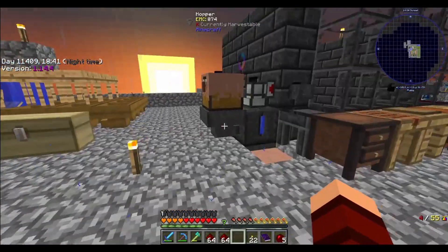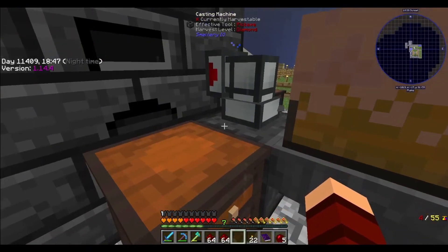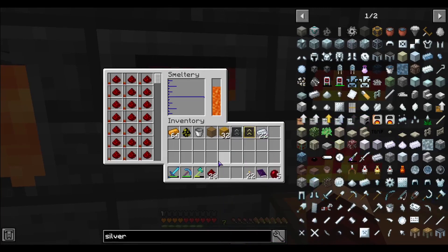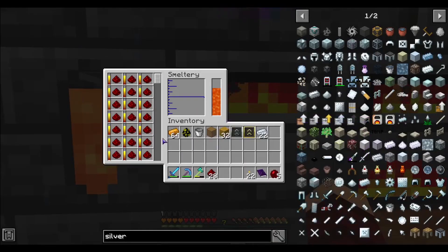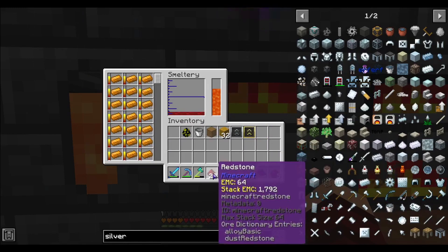Whoa, look at that — that's cool! I've never seen it like this before. It's like a temple, like for Astral Sorcery, but it's above the ground and not below the ground. I guess this is what it's supposed to look like — maybe underground maybe.